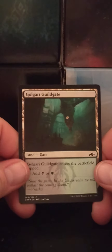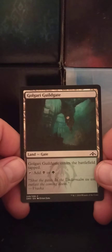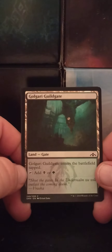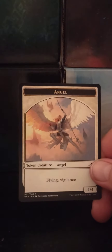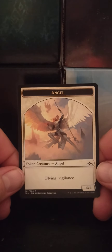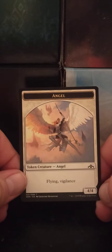And we got a Golgari Guildgate — GG gate, GG. It is a land, it is a Gate. Golgari Guildgate enters the battlefield tapped. Tap: add one black or one green mana. And our token is an angel — the token angel. Flying, vigilance, 4/4. What you'd expect from an angel.